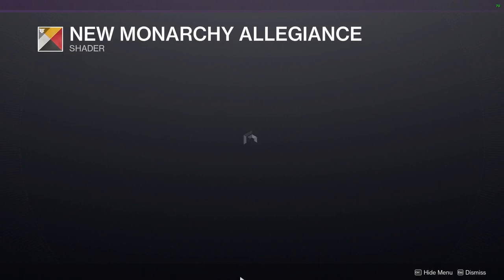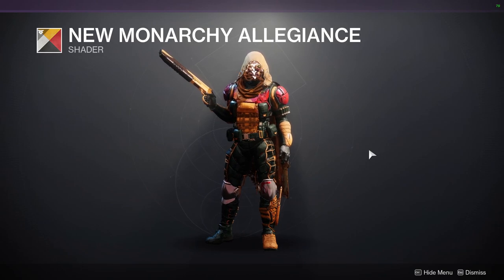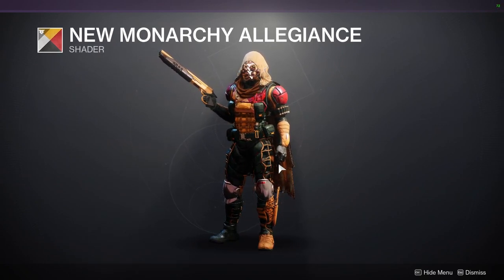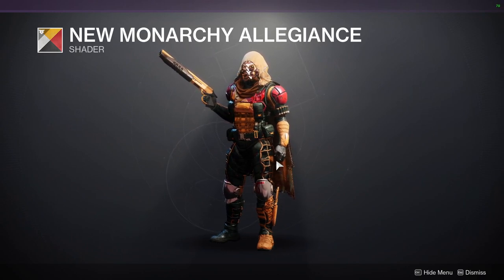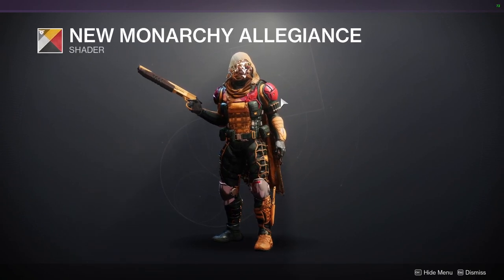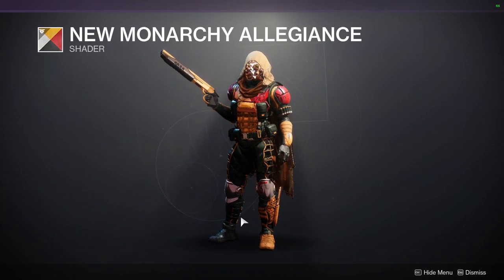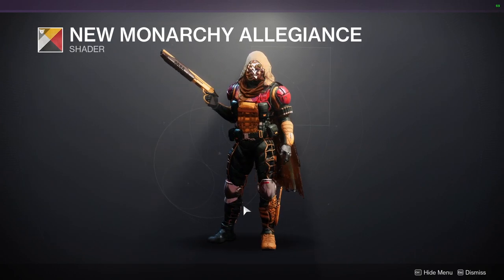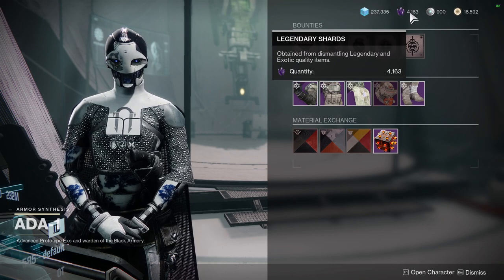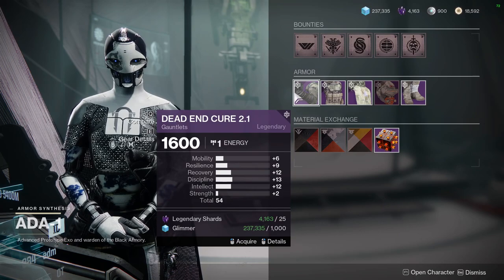Then we have New Monarchy Allegiance, which is just offensive to the eyes. The orange is very, very gross — the red is cool, but the orange is just so bad. If it were a secondary color I wouldn't mind as much, but on the shoulder pads it takes the secondary color. The off-color is like a shiny white-ish. Definitely skippable, but I'd still say pick it up just in case — the cryptarch sells shaders for 10 legendary shards each, so that's 30 legendary shards for all three.